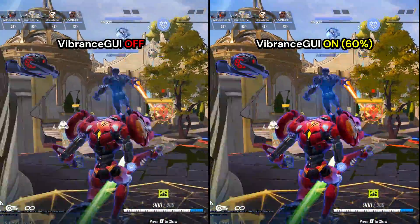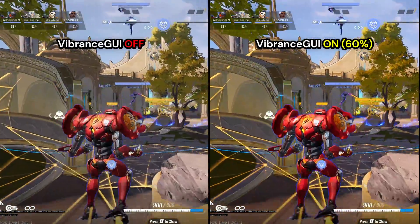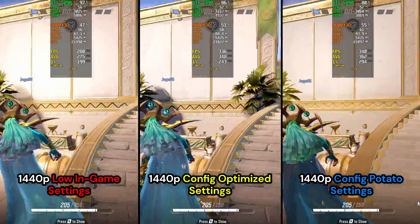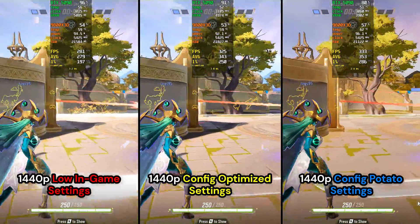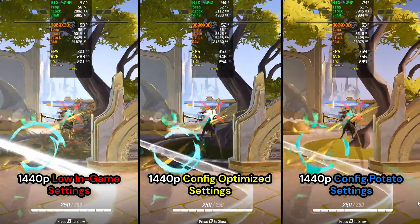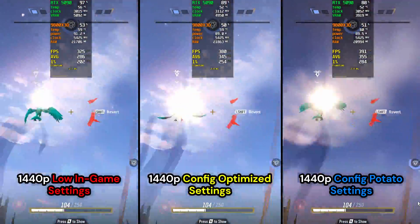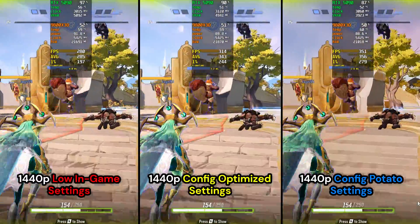Here's the final comparison: native 1440p low settings in-game vs. config optimized settings vs. potato settings in an actual match. My personal recommendation is the config optimized settings — it's as good as it gets for image quality while retaining most default low graphics settings on top of additional performance gains. The potato config is for those struggling to get playable frame rates, especially on laptops and budget PCs. Unfortunately, if you have a CPU bottleneck there's not much we can do — NetEase doesn't allow us to change CPU affinity or disable core zero. I tried Process Lasso and some registry files but nothing works, so if you know a workaround let me know in the comments.